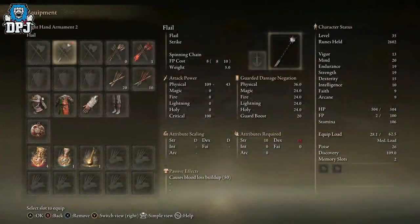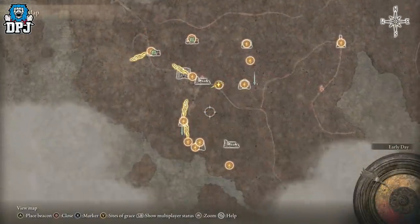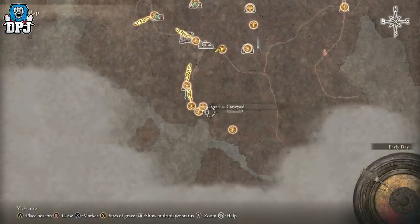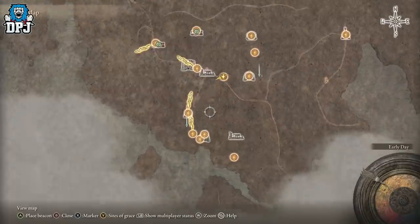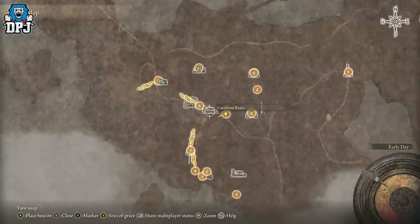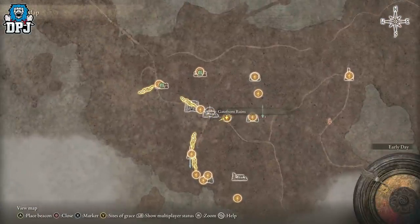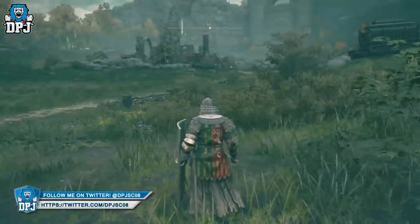First up we have the Flail — a weapon which is basically a ball and chain. This one's probably the easiest to get and it's located within Gatefront Ruins, which you can see on the map right here. You basically spawn here, come up north, and it's probably best to activate the site of grace first just to make it easy in case you accidentally die.